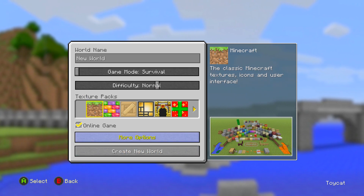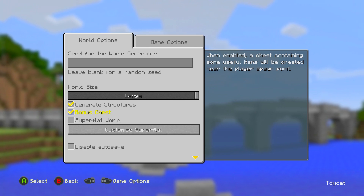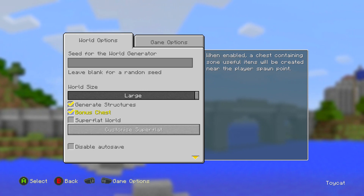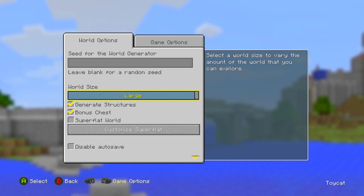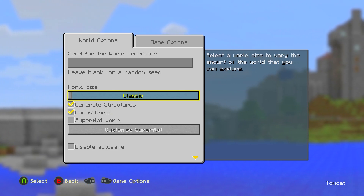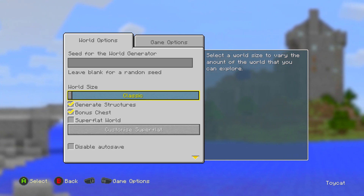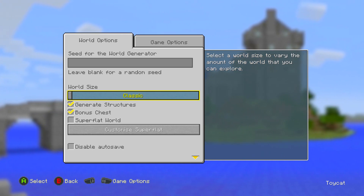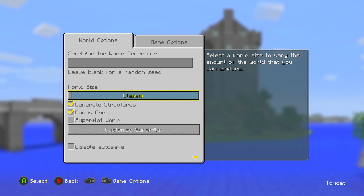There are a few tips to keep in mind before you even press the 'Create New World' button. First, turn on the bonus chest. If you're not familiar with it, it just gives you stuff that can save you some time — basically a bunch of free wood so you don't have to chop down trees. Also, turn down your world size to Classic; this is available on Xbox One and PS4, and on other consoles it's on by default. The Classic world is more condensed, so you'll find more villages and things like that.